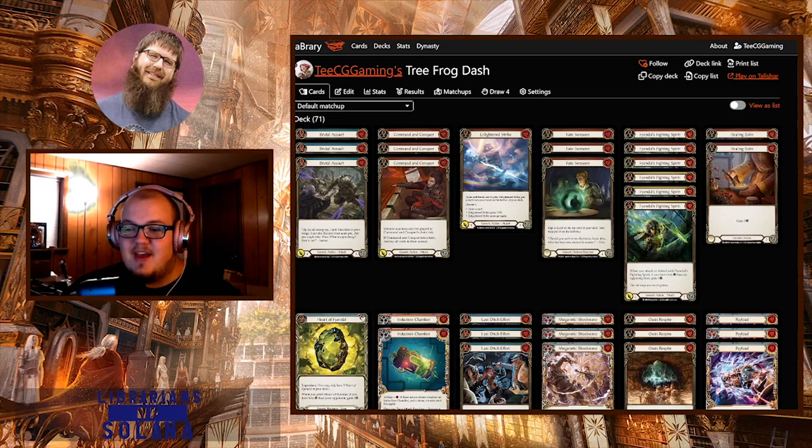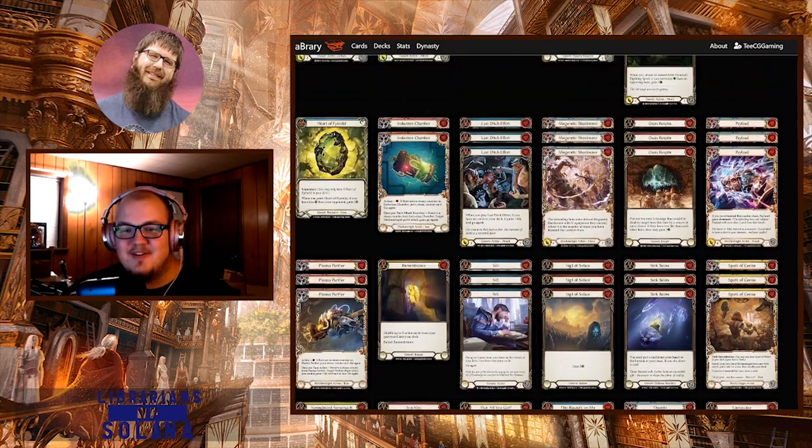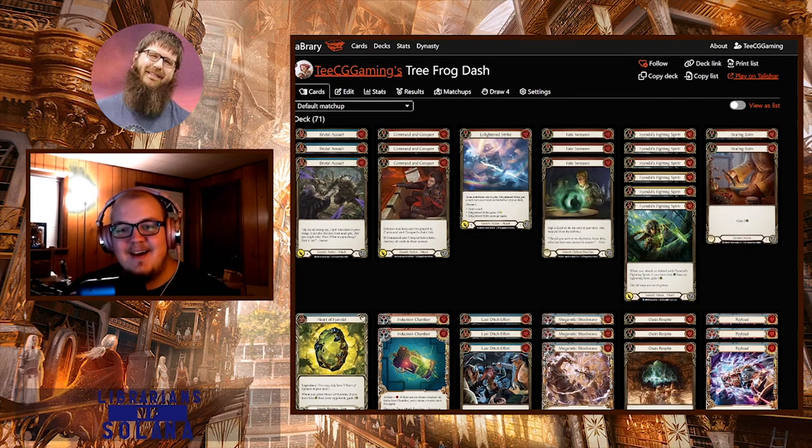At the Sunday Battle Hardened I played a game against Viscerai where I started the game pitching a yellow to load both my items, played a Healing Balm, played a Sigil of Solace to go to 46, arsenaled a Springboard Somersault and passed. My opponent looked at me, looked down at the table - he hadn't been watching the top tables so he didn't know I was playing control Dash - and he looks me in the eyes and goes 'What the f*** is this?' It was so funny. He's like 'Why does the number go up?' I didn't go below 40 in that matchup until like turn eight or nine.